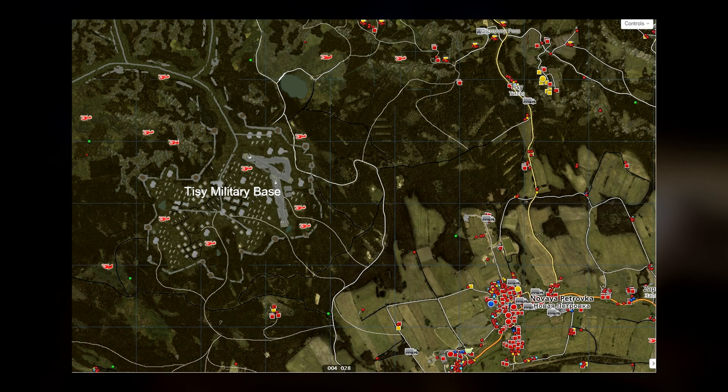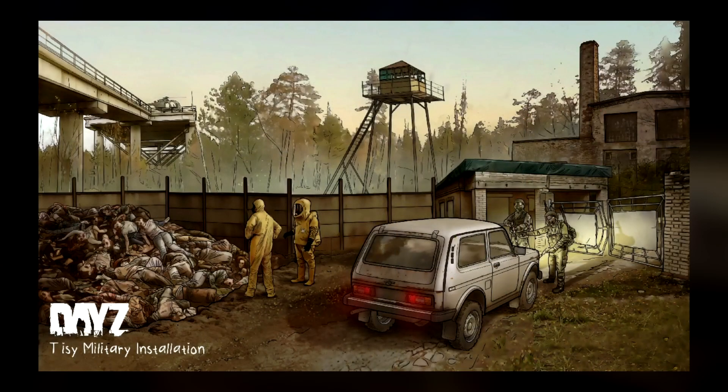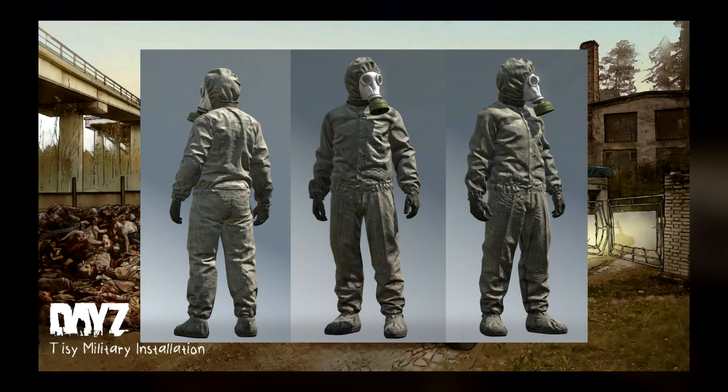Next up is something I've been really excited about for a long time, which is the possible addition of the Tizi military base. If you don't know what this is, it's a big new military base which would be located just northwest of Novaya Petrovka. What's unique about Tizi and what separates it from the other military bases is the fact that it's still infected with the virus. The only way you can enter the base is with a hazmat suit on, as you can see here on the screen.